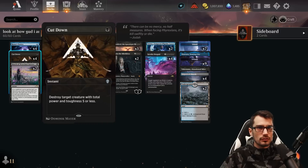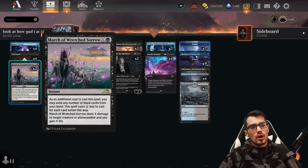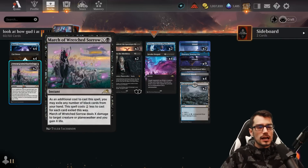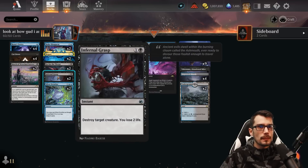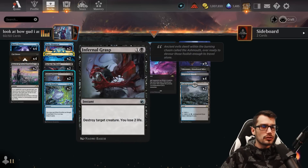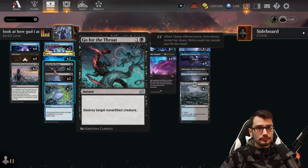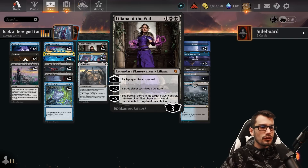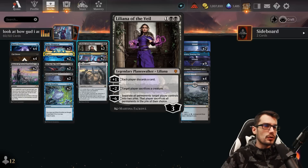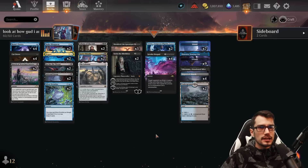We have more removal through Cut Down: instant speed for one, destroy target creature with total power and toughness five or less. March of Wretched Sorrow for one plus X at instant speed, can be reduced by two for each black card exiled from your hand, dealing X damage to target creature or planeswalker and gaining X life. Infernal Grasp for two mana at instant speed, destroying target creature — you lose two life. Go for the Throat for two, also instant speed, destroying target non-artifact creature.